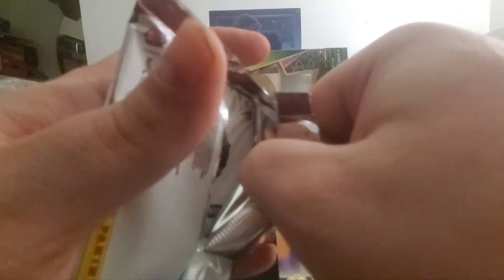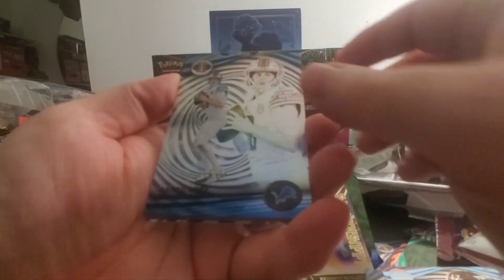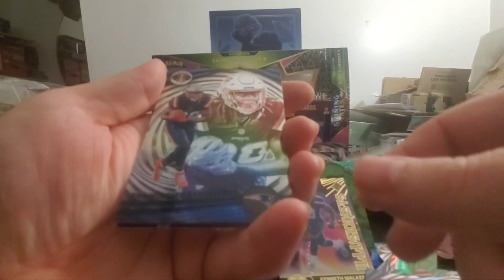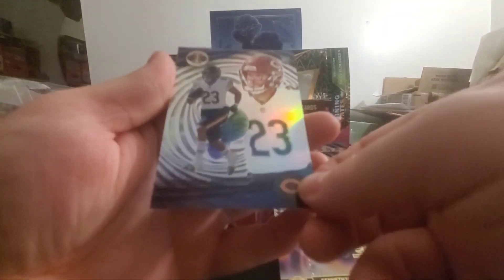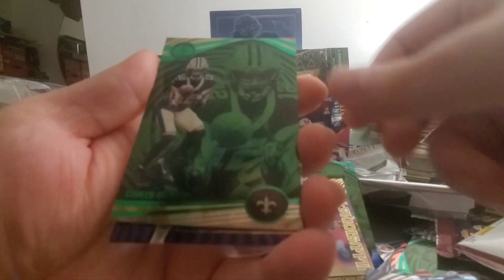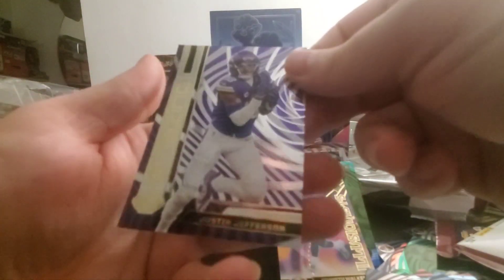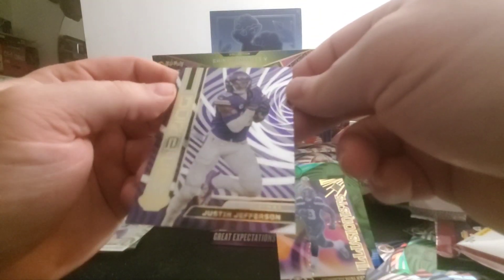Final pack of Box B: We got a rookie card, and we got a patch card out of this one — so that's not bad. We got Jared Goff, Stevenson, Roshan Johnson rookie card, Michael Mayer, Chris Olave, and then an amazing Justin Jefferson. Still just a cool card.